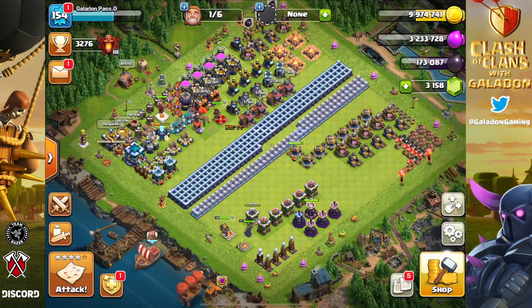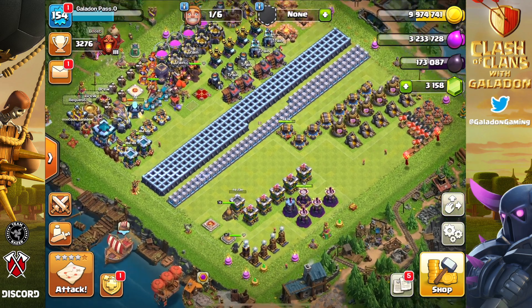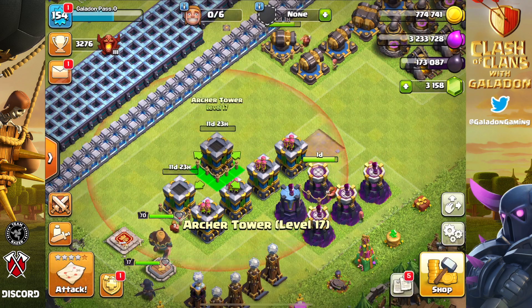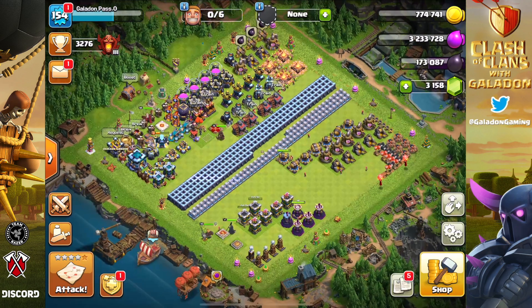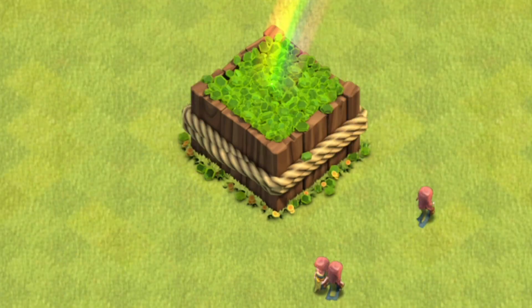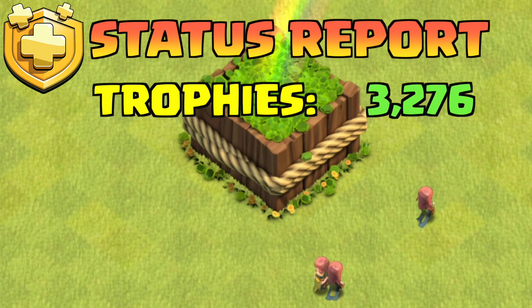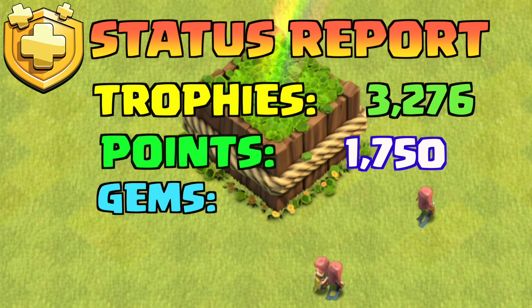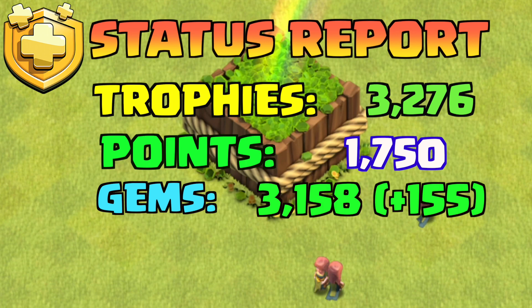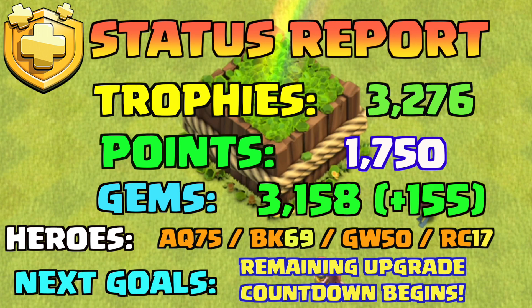We have plenty of loot to come back and do that other archer tower, and it's all happening in real time. This is how gold pass clash looks today as we get this episode together - we are getting closer to Town Hall 14 and passing No Cash Clash. The wizard tower is done in 24 hours. We're back up in Champion League. Gold pass points are updated and we should unlock the skin next episode. Gems are back up over 3,100. For heroes, we didn't get any upgrades going, but we'll focus on dark elixir next time and start the countdown to Town Hall 14.